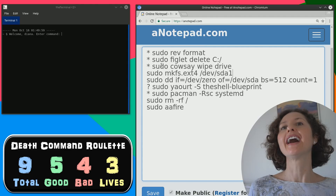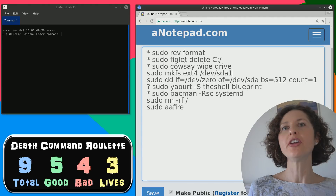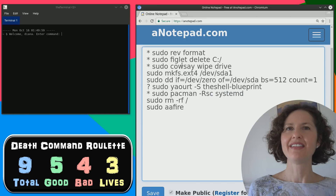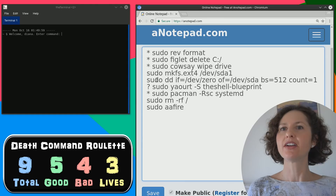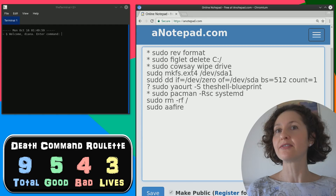One out of four - so three of them are okay commands and one of them is a bad one. I think wipe drive is bad, and deleting a C drive would have to be bad, and formatting would have to be bad. That's the one you ran before that said removing 1.8 gigs and you got scared. These checked ones - you know that one of them is bad. That means three of these are bad out of the five remaining.